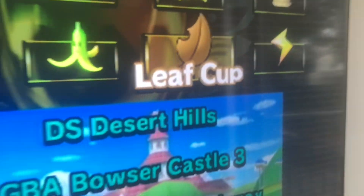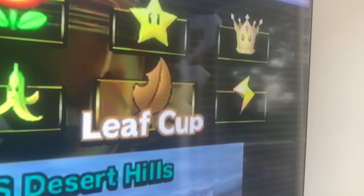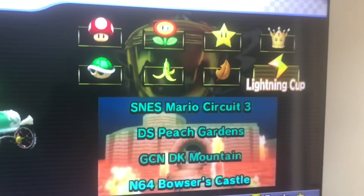Then to unlock the Leaf Cup, you just have to get a trophy on the Shell Cup and Banana Cup. And then you can get a trophy on the Leaf Cup to unlock the Lightning Cup. And that's it. Goodbye!